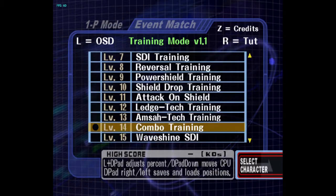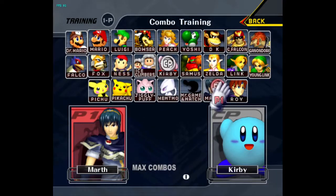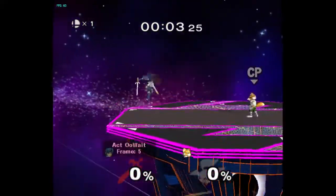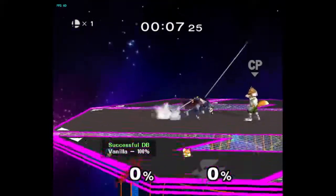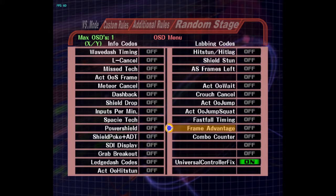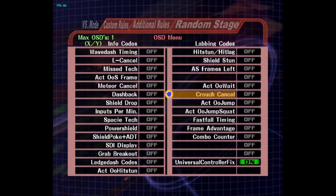Especially just like the indicators — it kinda shows you how fast you're doing things. You can put UCF on and then put different indicators on too to see how fast you could be doing things and whatnot.